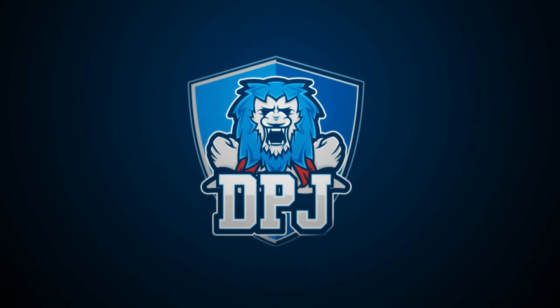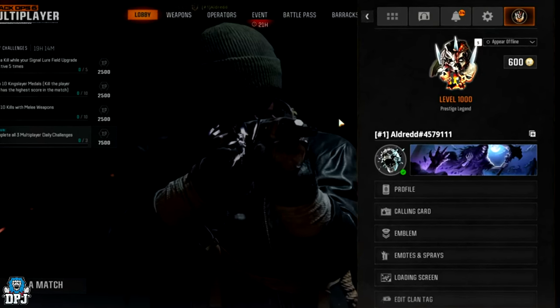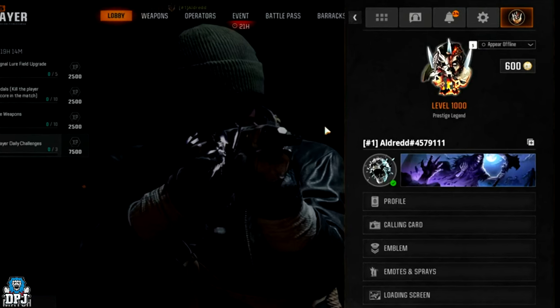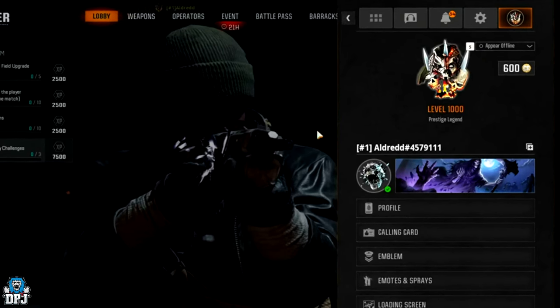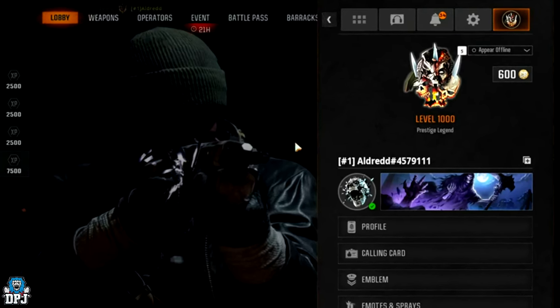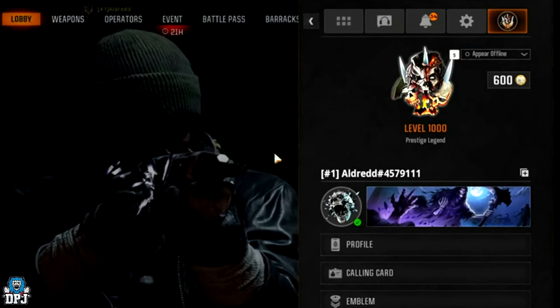People have wondered for a while now what you'd get when you reach Prestige 10 Level 1000 in Black Ops 6. Many players have been racing to this level, but someone's finally hit it and revealed exactly what you get — and that's what we showcase and check out today.